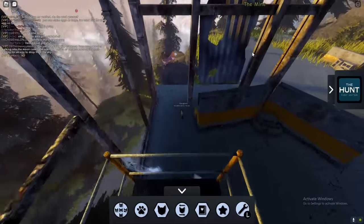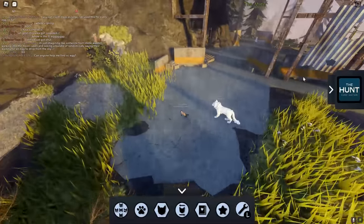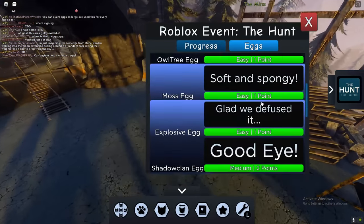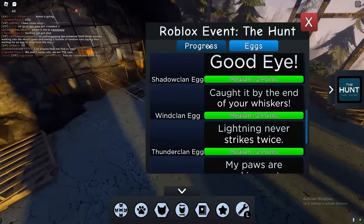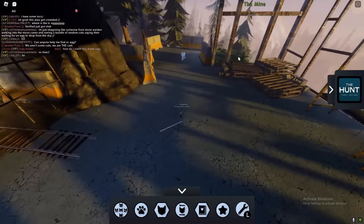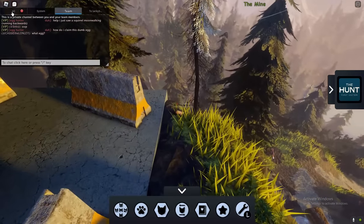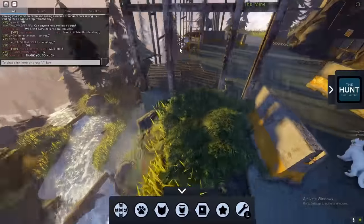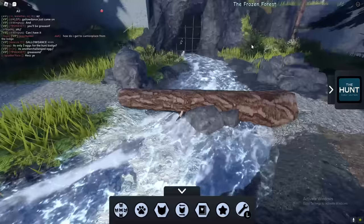I'm going to be showing you guys how to get the TC eggs, the moonstone eggs, the waterfall eggs, and all of the other eggs. As for the catmint egg — it's going to be by the cave, in like a weird cave area. You'll see us get that catmint egg in a moment.